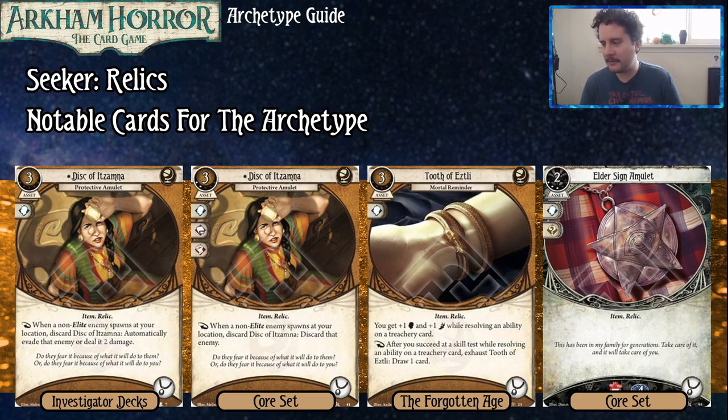The Tooth of Edseli — this is our Friendship Bracelet. It just takes up your Accessory slot, costs three, and gives you plus one Brain and plus one Foot while resolving an ability on a Treachery card. As a reaction, after you succeed at a skill test on a Treachery card, you can exhaust it to draw a card. It just protects you from the game. If you haven't watched our new player guides, the Mythos deck is going to target you most through Brain, and then second most through Foot. Brain and Foot are your defensive stats, so giving you those bonuses for those tests while also drawing cards after you succeed is nice value.